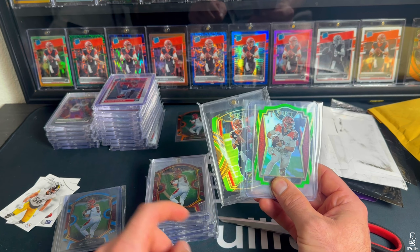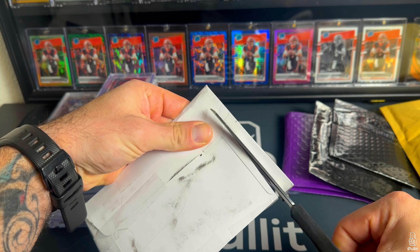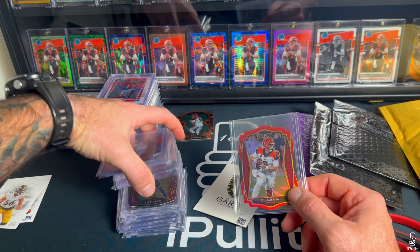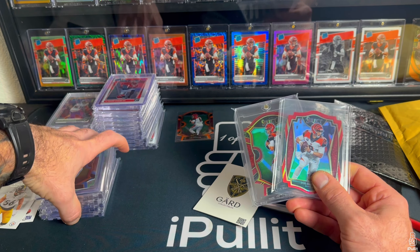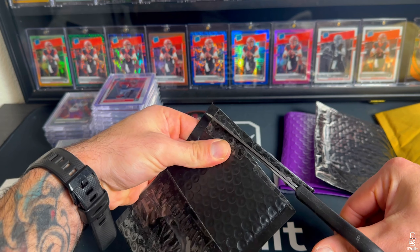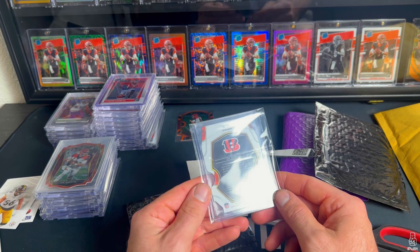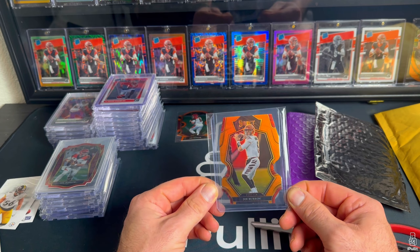That's my second lime green — I got the club level and the premier level, so I'm looking for the field level and concourse now. Next up from Guard Collectibles: another red Joey B, that is the premier level. I've got red concourse but I don't have the field level or the club level yet. Also got a 2022 Select — not a rookie — orange color match, 98 of 199. Just saw it on bid and snagged it.